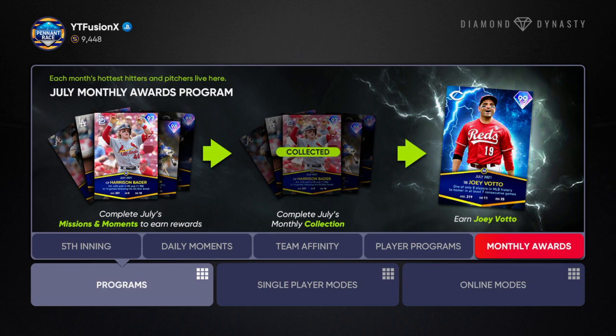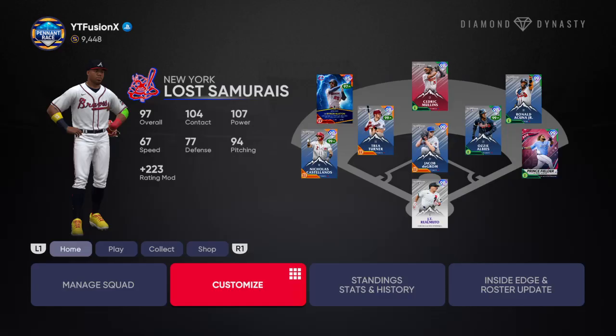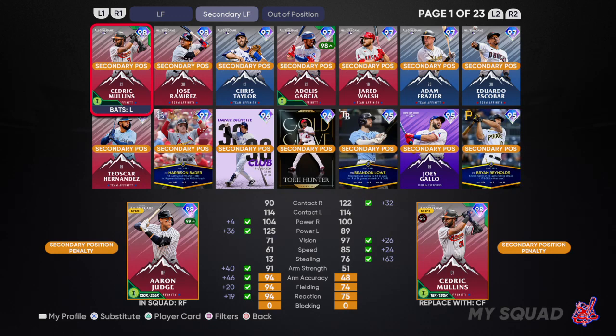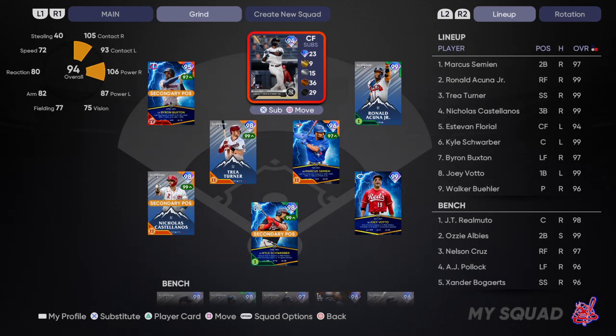In order to complete this you again need to do all the Tops Now moments, or you can buy the cards but I would not recommend it because that's just a waste of stubs. You also need to build a team with Tops Now players. What I did is I used some secondaries — I put in Byron Buxton because I was trying to parallel him, Esteban Florial, Ronald Acuna because I wanted cards I knew I could get base hits with, and JT Realmuto.